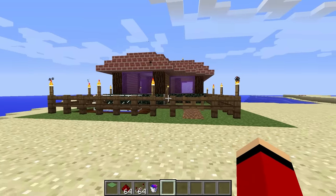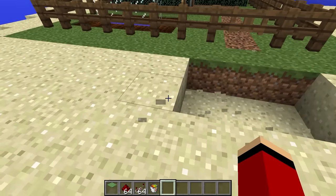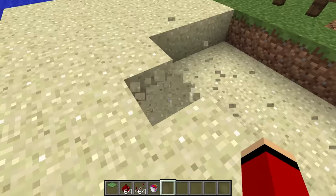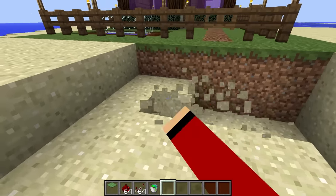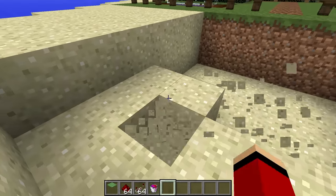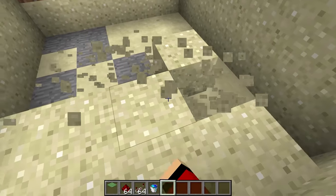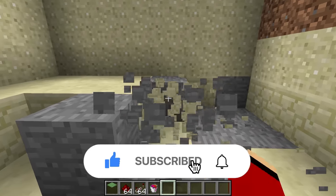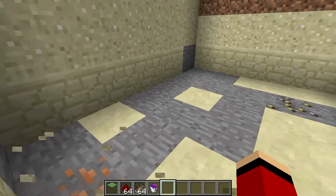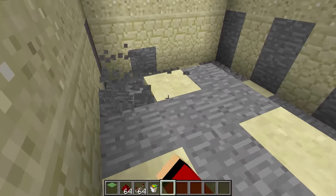Prank 6: Snowy pitfall trap. This prank has a higher chance of success if your friend builds their house in a snowy biome. First, I need to dig out an enormous hole in front of Mikey's front door, just like this. This will be the main part of the pitfall trap — the deeper it goes, the better. I'll keep digging. I just need to cover up these openings.